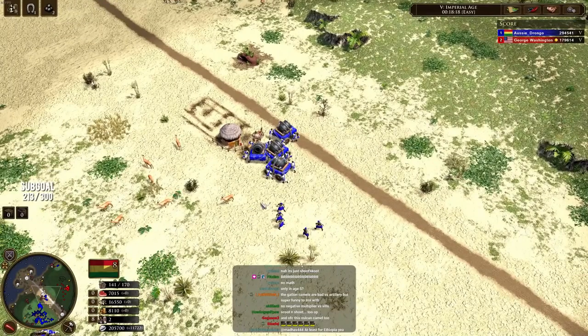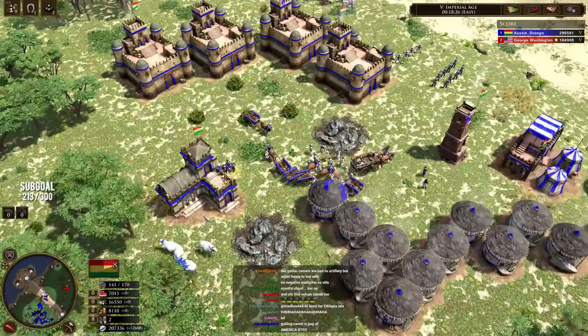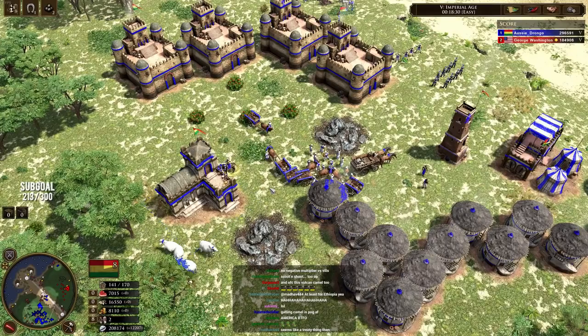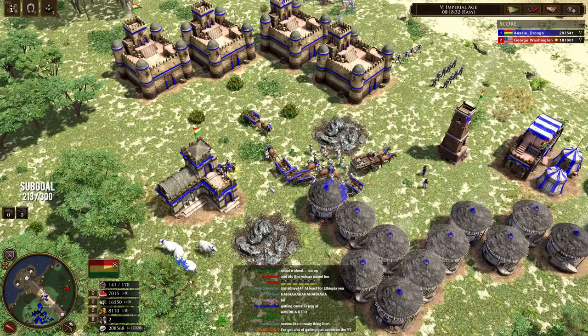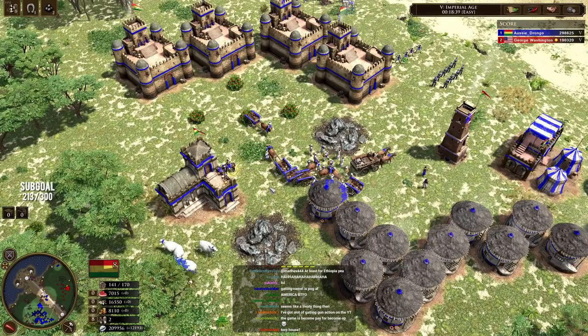That is it fellas. In addition to this, keep in mind there are units in the home city that you'll be able to access as the Ethiopians, as well as other units through the Alliance system when aging up with your town center. But other than that, that is your overview of all the units for the Ethiopians in the brand new expansion. Thank you so much for watching and I'll catch you guys in the next one.